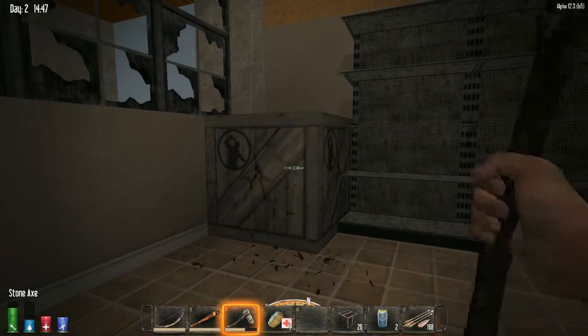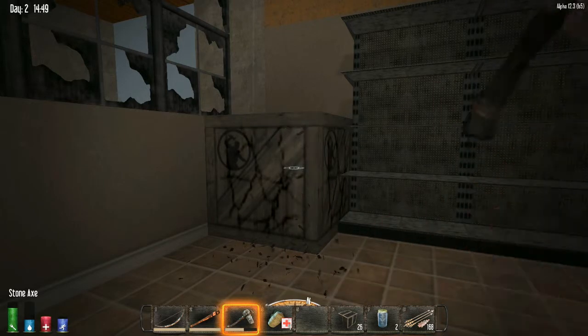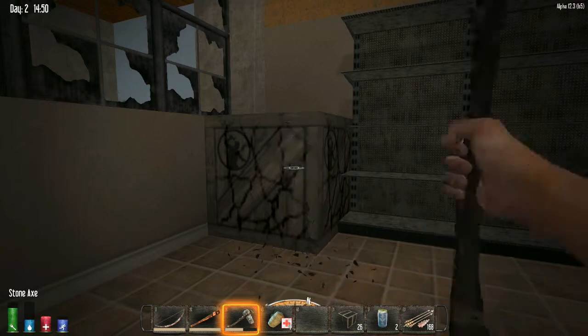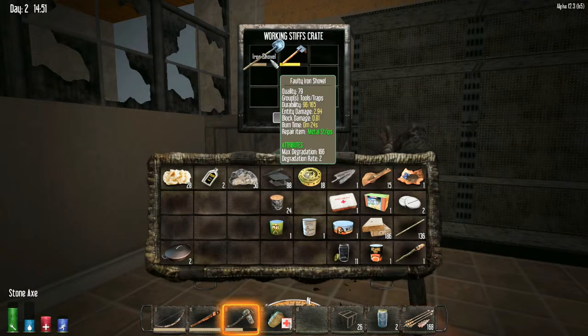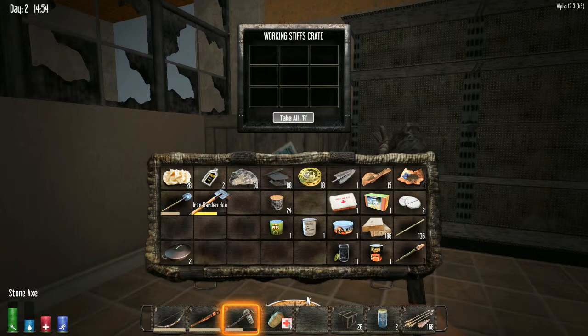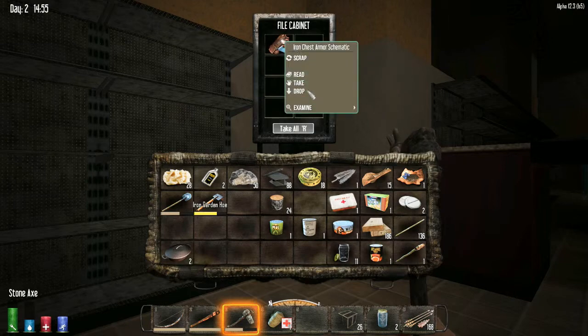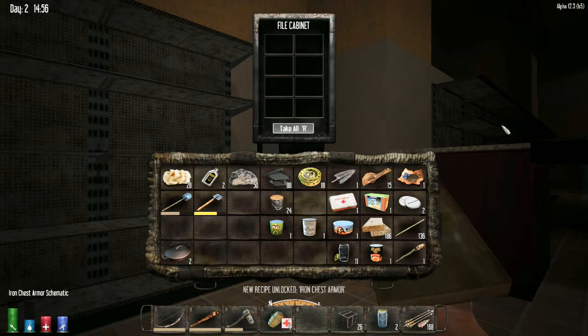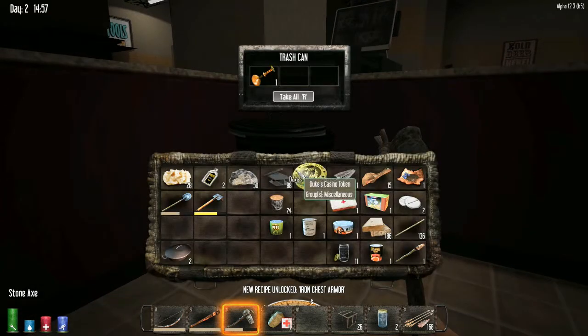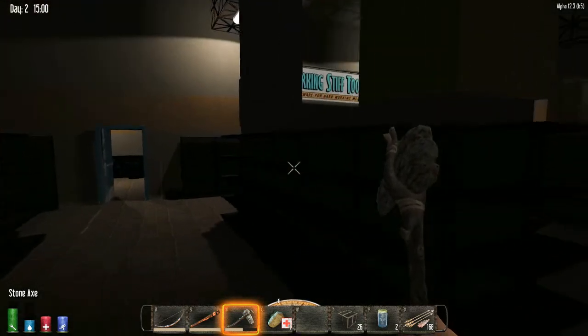I'm not collecting random books and paper because we won't need paper for a while — I think the only thing you really use paper for is shotgun shells, and we're far away from that. Iron shovel, awesome, and an iron garden hoe — great ones for digging and planting things. Iron chest armor will be useful when we can build a forge, when we get the forge book.